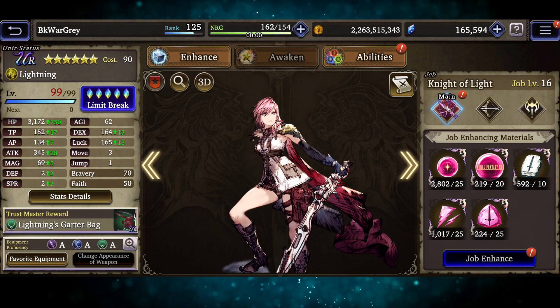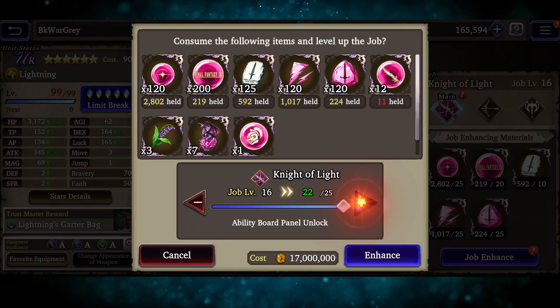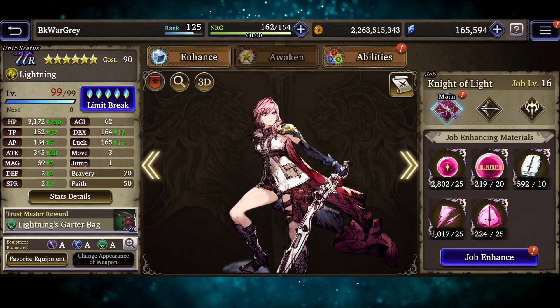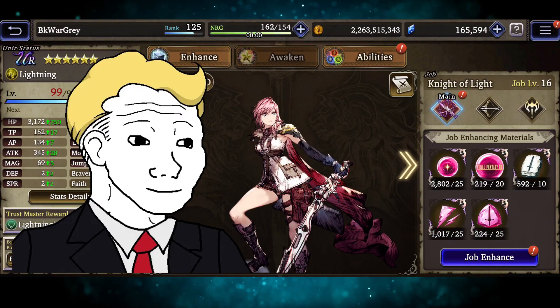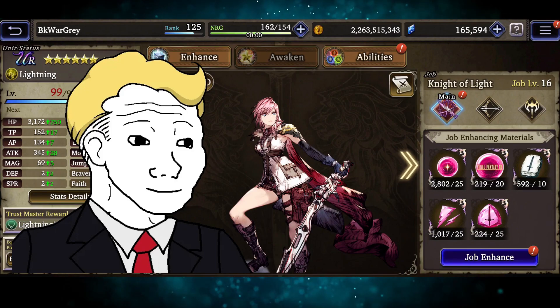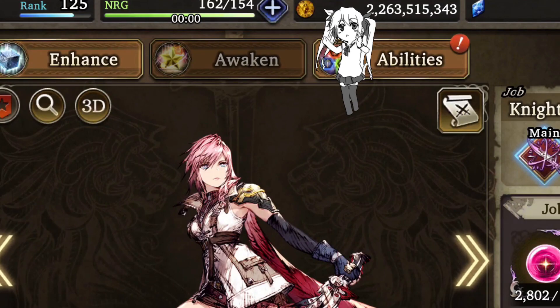You will be able to see that your character's main job can now be leveled up further, all the way to job level 25. This will allow your character to reach a maximum level of 120. But raising your character's levels and jobs in this way isn't just for simple stat increases.